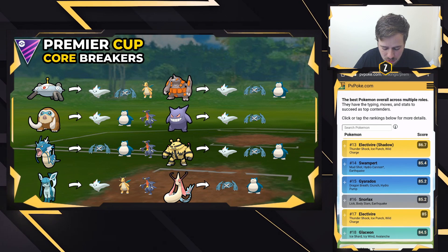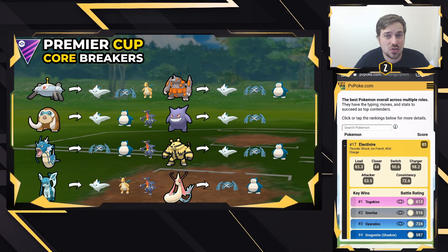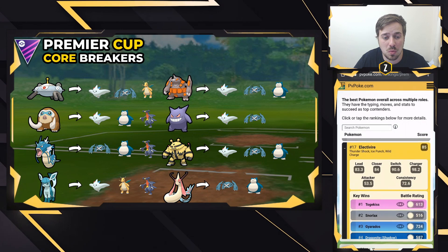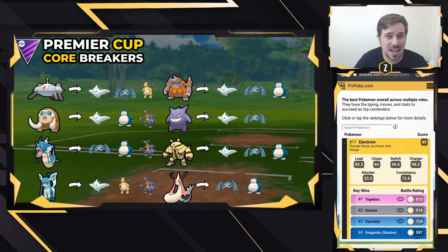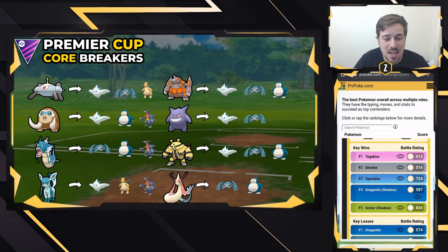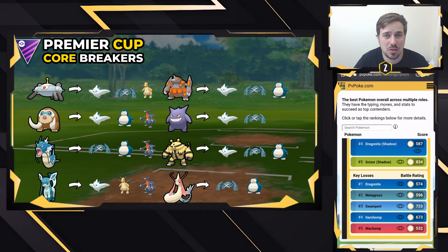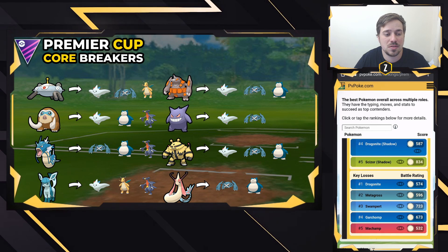Electivire — Shadow and Normal — is a double-edged sword. It's a very dangerous offensive threat, but it is also very squishy and cannot take a hit. It has Thundershock, Ice Punch, and Wild Charge, which is crazy strong for this meta. Wild Charge is neutral against a lot of things, and when resisted by Ground or Dragon typing, you have Ice Punch for coverage. You can beat Togekiss, Snorlax, Gyarados, and Shadow Dragonite in the one shield, but you lose to Metagross, Swampert, and Garchomp — though loading Ice Punches against Garchomp can do massive damage.